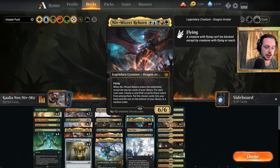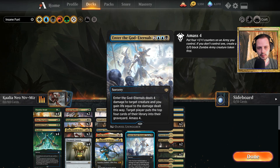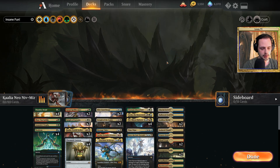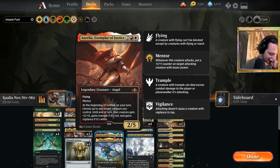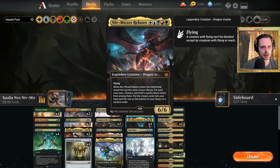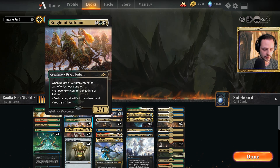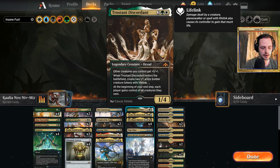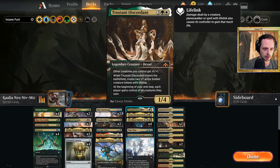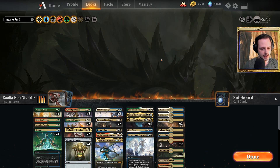Niv-Mizzet's enter-the-battlefield effect lets you reveal the top 10 cards and you can essentially pick a Dimir-colored card — Dimir is blue and black — and you can pick an Azorius-colored card, a Selesnya card, a Boros card. Essentially you can choose one card of each guild color from those 10, and put it in your hand. Sometimes you reveal maybe a Knight of Autumn and Aurelia and a Trostani, and then you have to choose between the Knight of Autumn and Trostani because you can only pick one per guild color. I hope I explained that well so you can understand what Niv-Mizzet is doing.